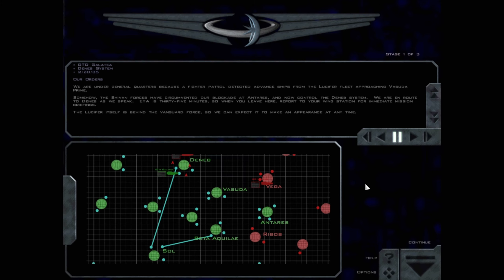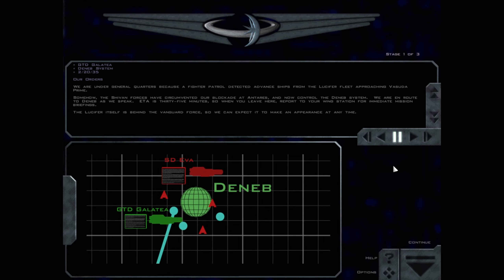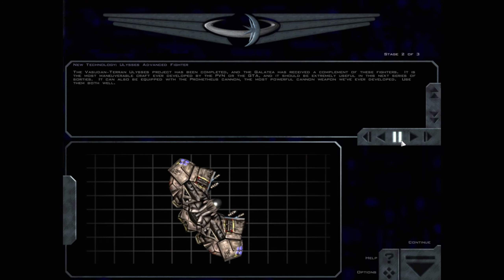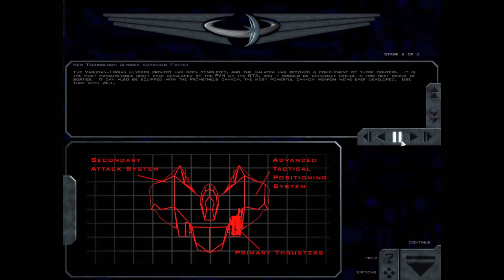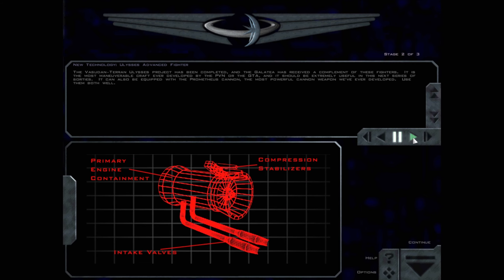The Lucifer itself is behind the vanguard force, so we can expect it to make an appearance at any time. The Vesuta Terran Ulysses project has been completed, and the Galatea has received a complement of these fighters. It is the most maneuverable craft ever developed by the PBN or the GTA, and it should be extremely useful in this next series of sorties.